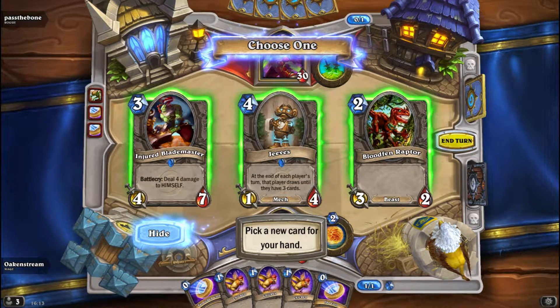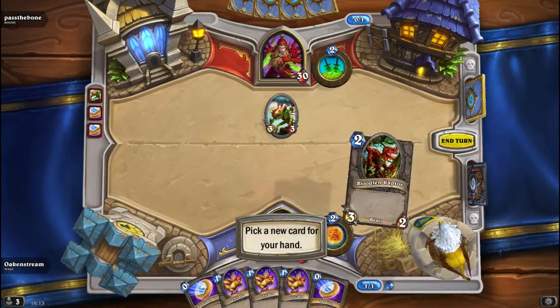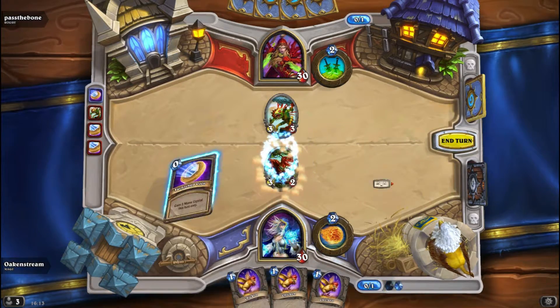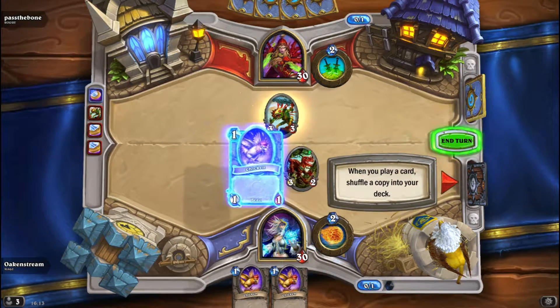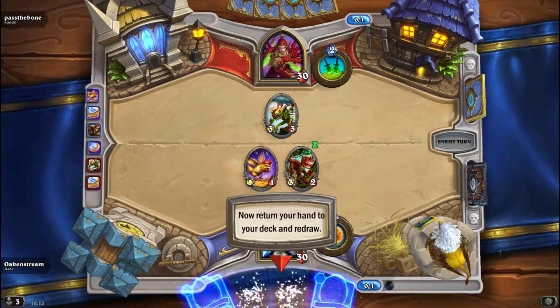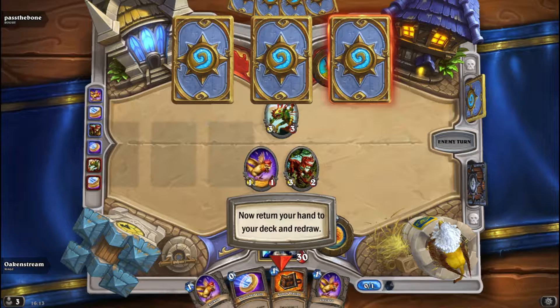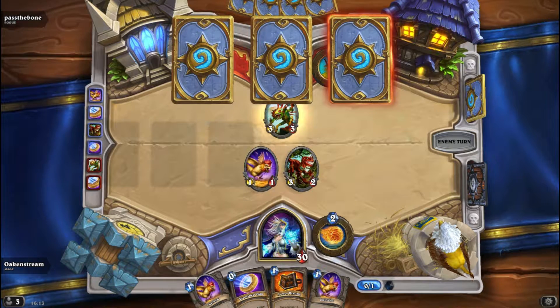Raptor would be nice here. Injured Blademaster could work also, but let's go with the Raptor. Play a coin, get a Raptor, a coin, get a chicken. Raptor isn't one of the best cards, but it works in this one also because it can deal with big angry Murlocs.